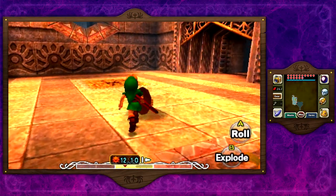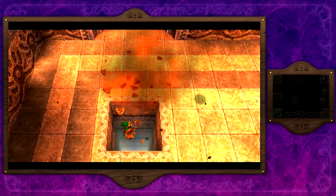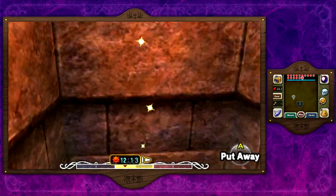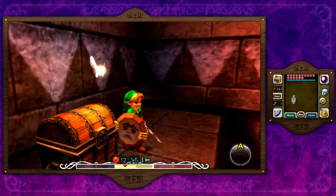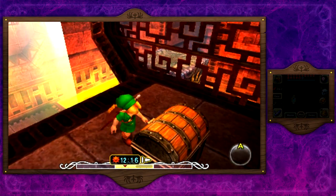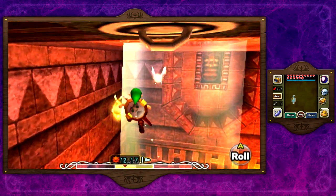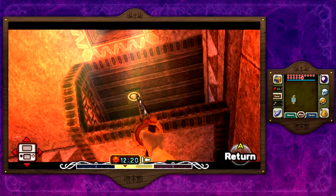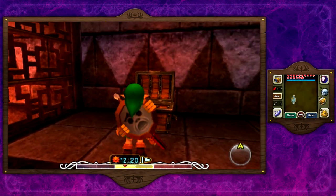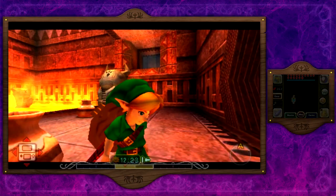In this room you want to use your blast mask on the cracked floor, then jump down. What I did here is skip a small portion where I was going to have to hookshot to a chest — or to an area where I could then hookshot to the chest. There's a stray fairy in that chest. Anyways, transform into a Goron so we can beat up these guys.